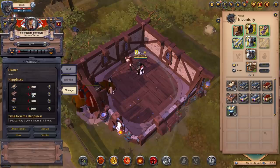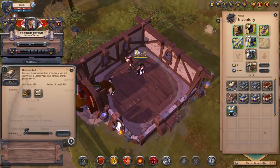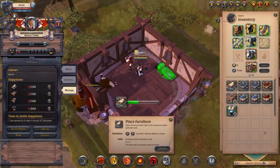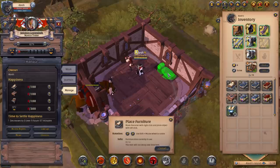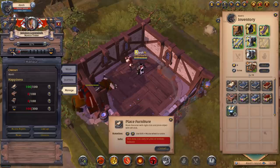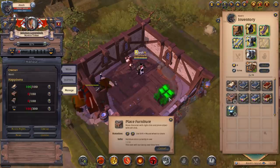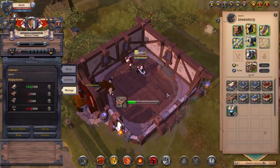The way to increase a laborer's happiness is by buying furniture for the house they're in. For this tinkerer, it shows 0 out of 100 because there's no bed, 0 out of 100 because there's no table, and 0 out of 100 because there's no trophy. I've bought a tier 2 bed, so we'll place it down. You can see the happiness increases because we now have a bed. Let's also place down a table, and you'll see the happiness increases further.